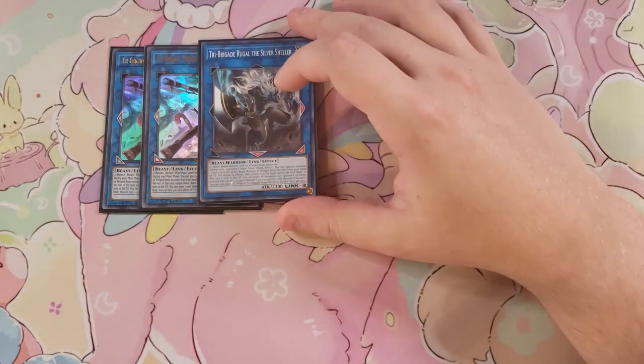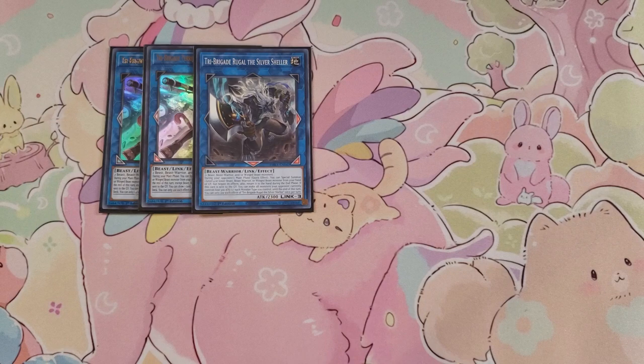We play a single copy of Tri-Brigade Shuraig the Ominous Omen... actually, Silver Sheller first — Silver Sheller is a good way to climb into your link ratings. During your opponent's turn as a quick effect you can special summon one level four or lower Beast, Beast-Warrior, or Winged Beast from your hand or graveyard but negate its effects, and it returns to the hand during the end phase. If this card is sent to the graveyard, all monsters your opponent controls lose 300 attack for each Beast type you control until end phase, which can be up to 900.